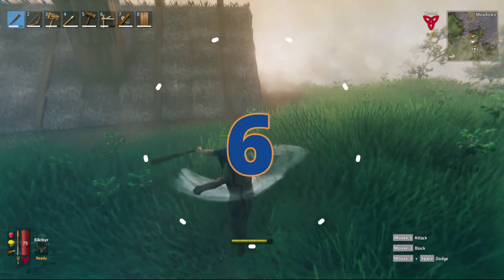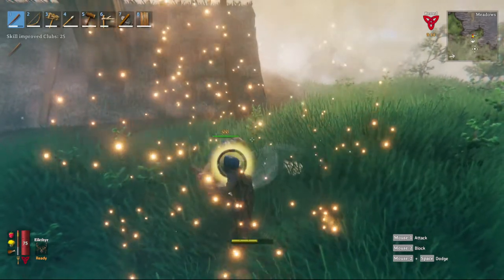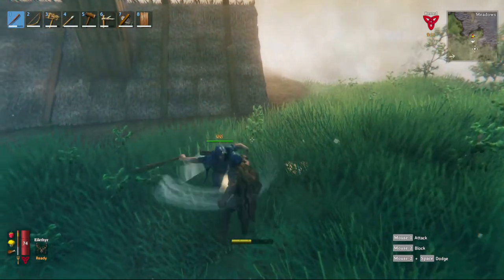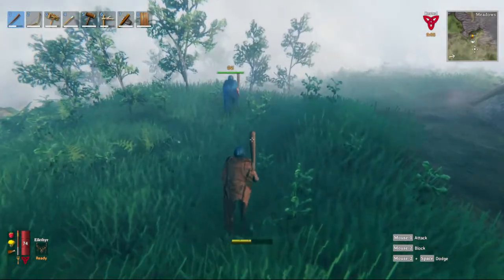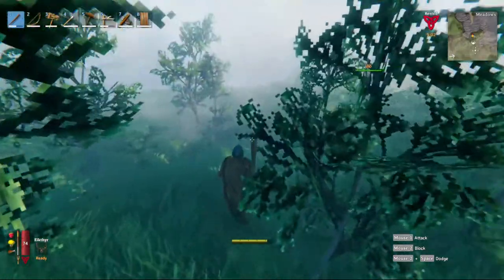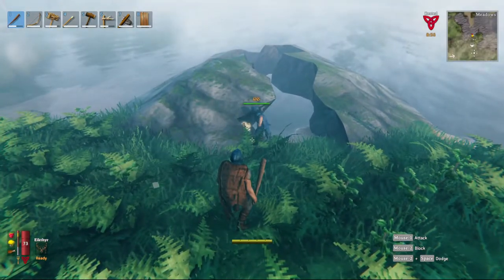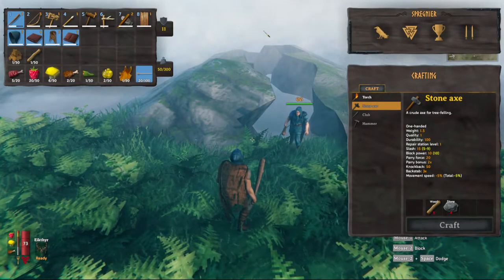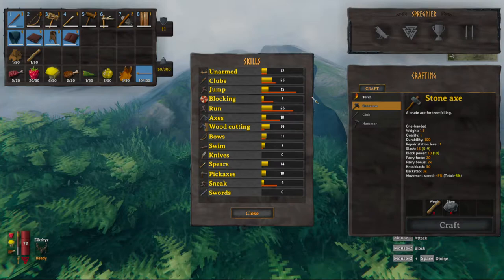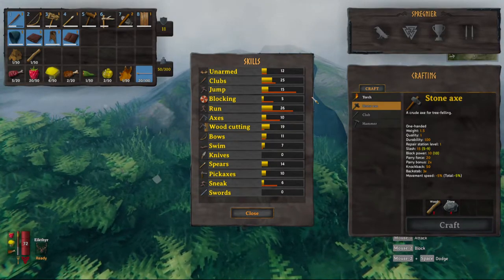This might look like reckless pointless abuse, but you can't hurt each other if PvP damage is turned off, and you can level up your skills this way. If you're playing with a friend, beat on each other. If not, find a rock and beat the rock — it'll level up your club skill. Hit Tab and click the upside-down triangle symbol to see your skills. Punching levels unarmed, jumping levels jumping, running levels running — etc.